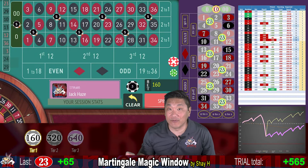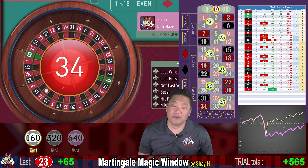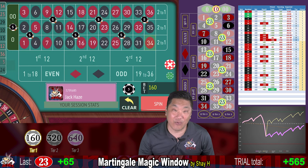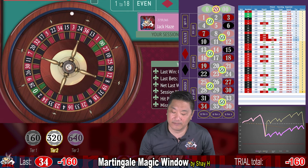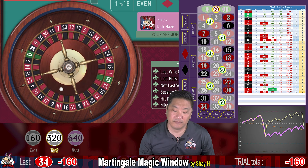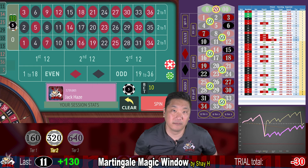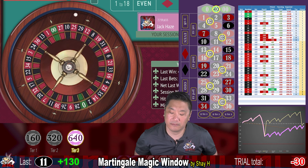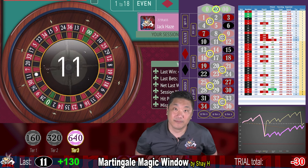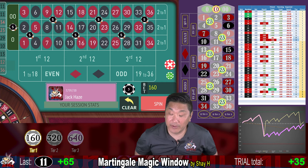Now let's try this again with friend number three. 34 — that is a whack, not starting off on a good foot, minus $160. 11 — that's a recovery, we are now down $30. 11 again — another repeater, $65 win, and we are up $35.